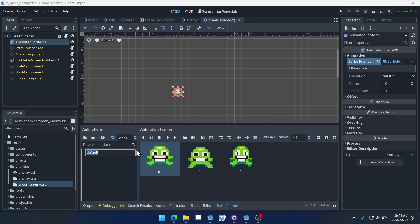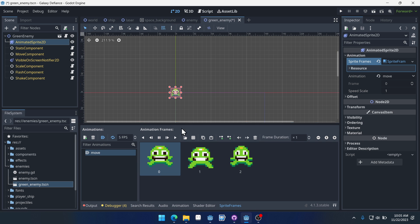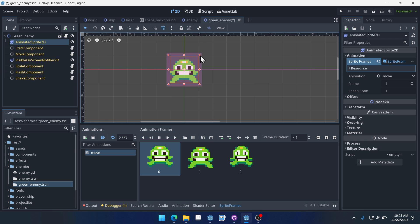We'll call this the move animation, and we'll just auto-play it. We can play it here in the editor too — it's just going to kind of wiggle toward us.